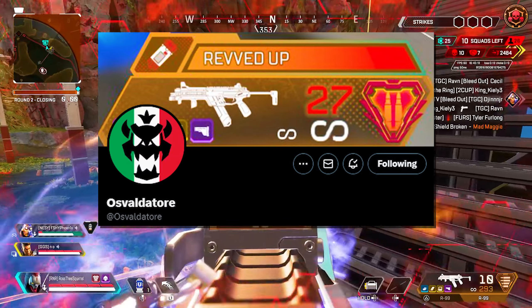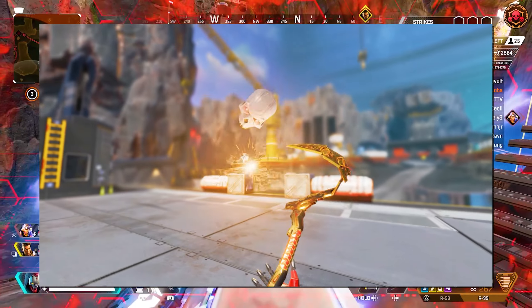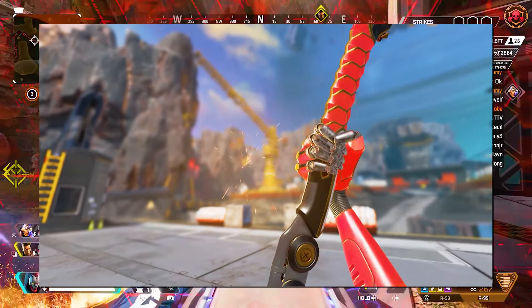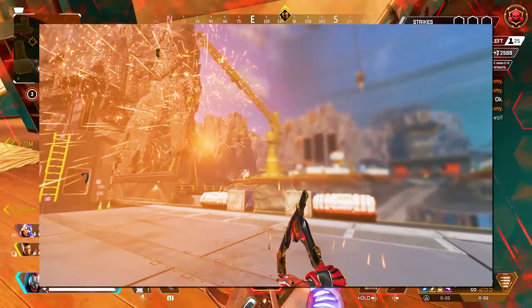Thanks to Oz, we now know who the next two heirloom recolors will be, as code was found in the files. We already have Revenant's and Wraith's heirloom recolored, so we can expect these two new heirloom recolors will come with updated heirloom animations and inspects.